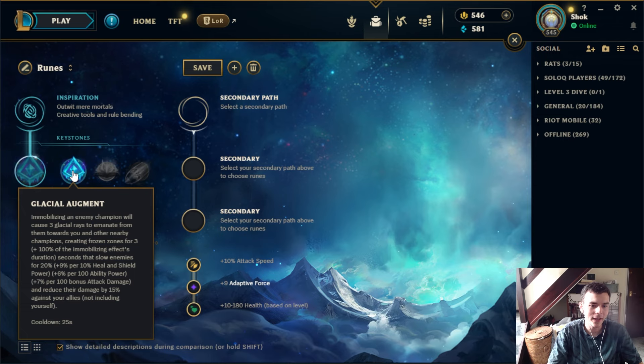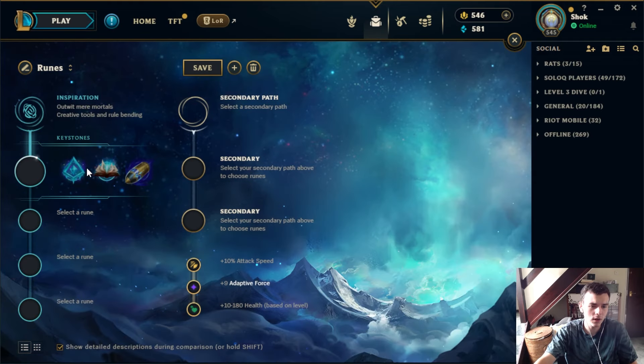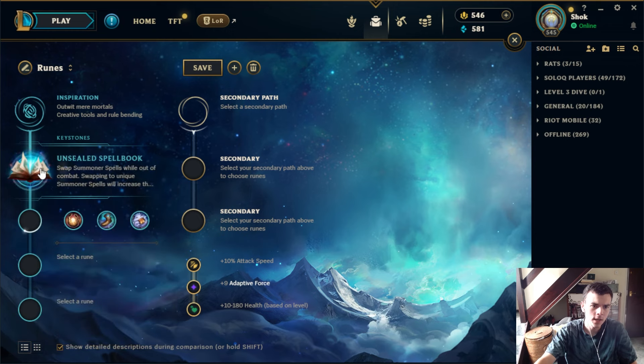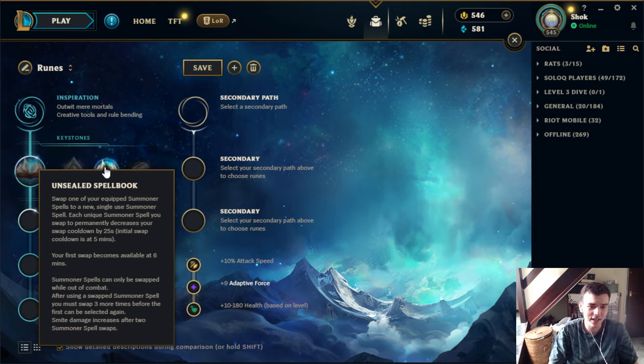Finally we'll go over to the Inspiration tree, which is probably my favorite from a design perspective. Glacial is not taken very often. The way it works is if you can immobilize champions — hard CC or a snare — it puts out a little bit of additional CC and reduces their damage dealt by a little bit. The cooldown is fairly short. The champions you see taking this are things like Blitzcrank where you hook them and get the Glacial. There's not many champions that can use this — it's very niche.